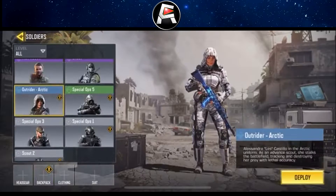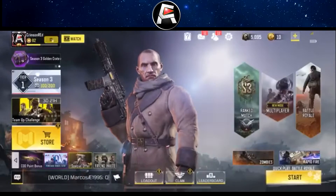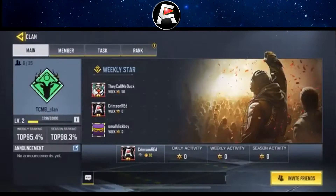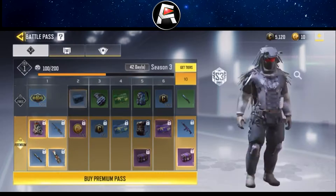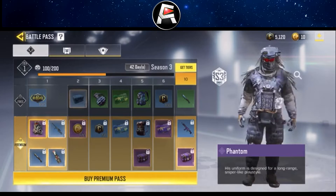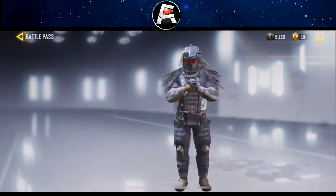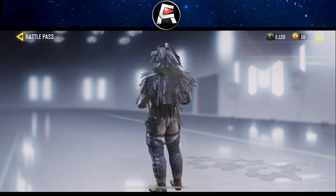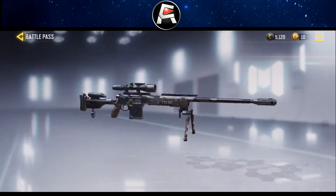Look at this skin — oh my god, that's so creepy looking. I don't know who added it or whose idea it was. So yeah, let's get into the battle pass and show you some great guns and skins. It seems like the whole theme they're going for is futuristic, so here's the Phantom — pretty much a futuristic bush wookie — and the DLQ33 Pulsar.